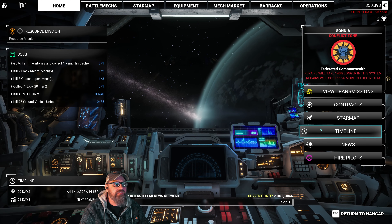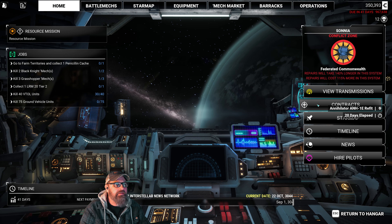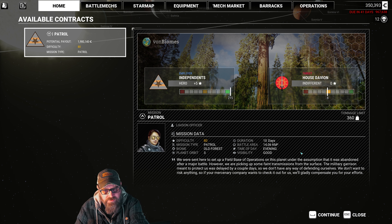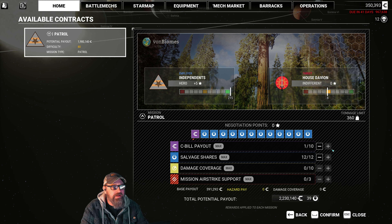So let's go ahead and timeline very quickly. Get that Annihilator done. I've got a contract here — it's a patrol, excuse me, not a recon. This is the one we were going to do before, and we skipped to go off and do a duel a few episodes back. Patrol through the old forest, 360 tons — so not 400. We'll have to kind of see how we want to add that up.